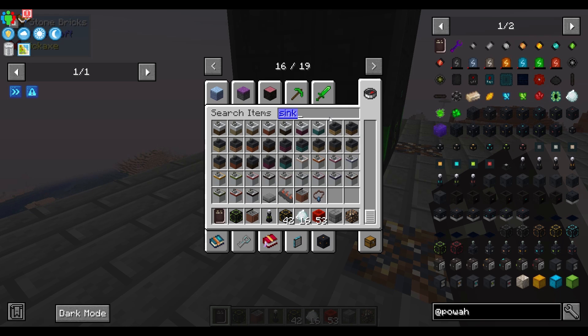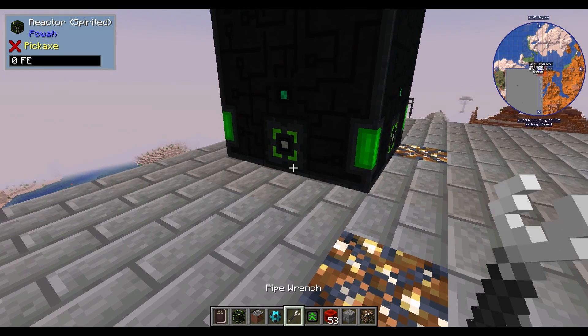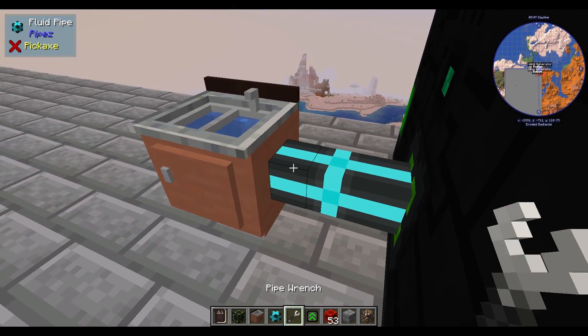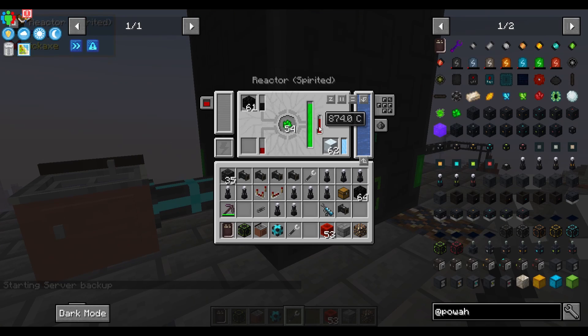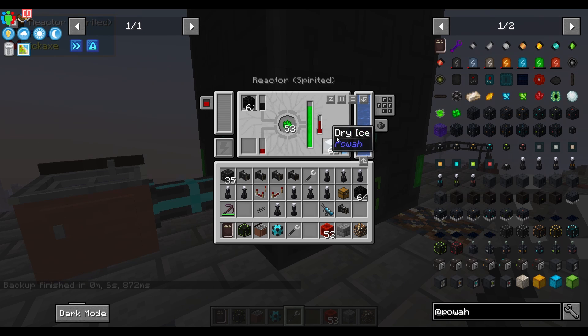All right, let's grab a sink. That is going to be the sink from functional cookware because that is just super easy. You're going to grab your fluid pipe and put down your sink. It has to be that sink because that one is infinite. And then you put it in — oh my gosh, the temperature is going down!